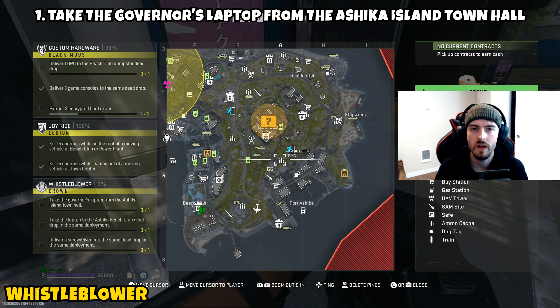There is a prerequisite before you can even attempt part one, and that's getting a hold of the city hall key. If you don't have a city hall key, which is a main POI on Ashka Island, you will not be able to open the door to get access to the laptop. There are a couple ways to get one: you can loot around the map and hope you get lucky, you can eliminate enemies in hopes they drop one, or the best option to greatly increase your odds would be to complete HVT contracts on Ashka Island.